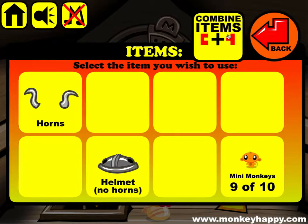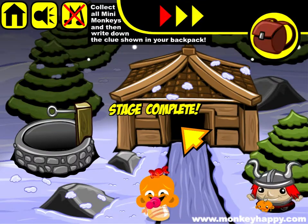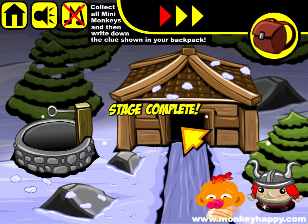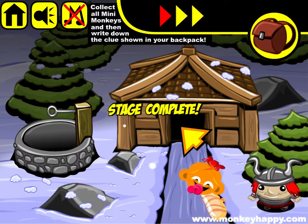Let's go downstairs and put the diamond in and open that up. Once we've got the helmet and the horns, we can combine those and give it to the mini monkey. There you go guys, that's how you complete MonkeyHappy.com stage 190. I hope you guys enjoyed it - thanks very much for playing and I'll see you next time.